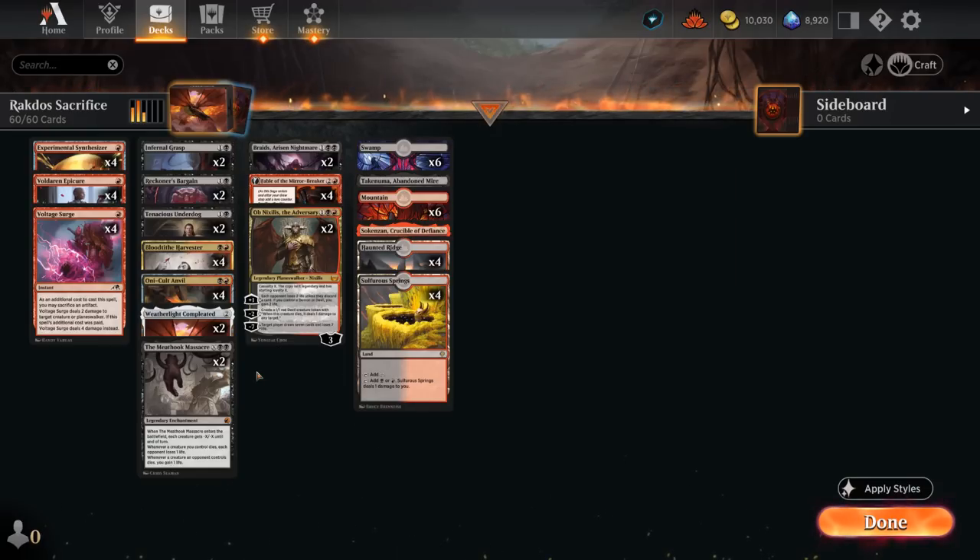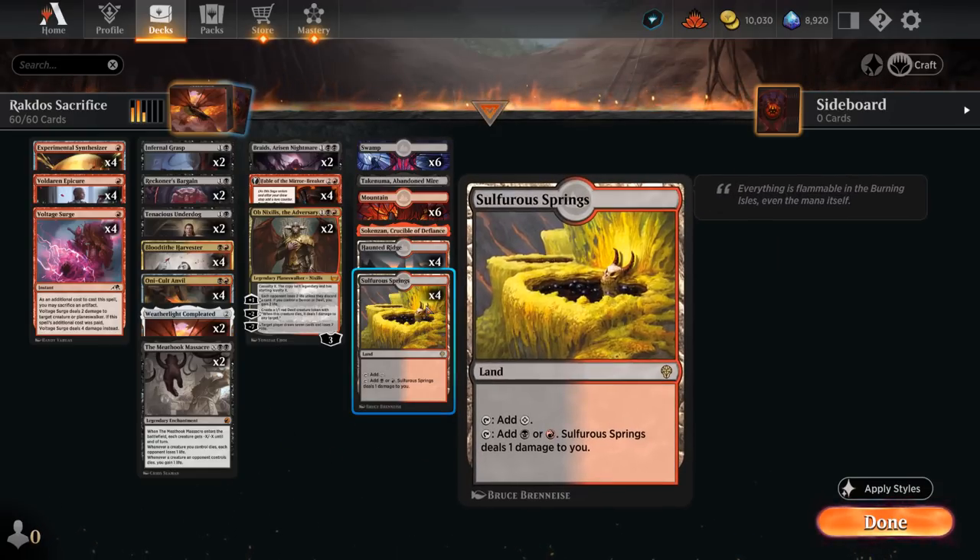Those are the two big additions from Dominaria United, and we also picked up Sulfurous Springs in the mana base. The rest of our deck is mostly the same.